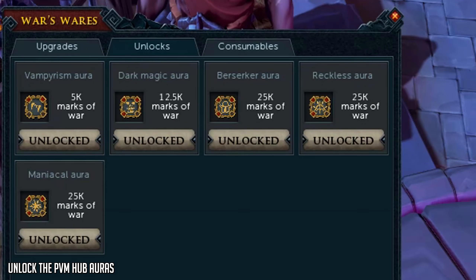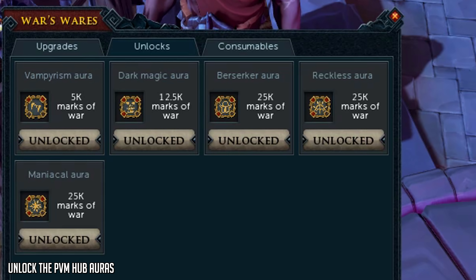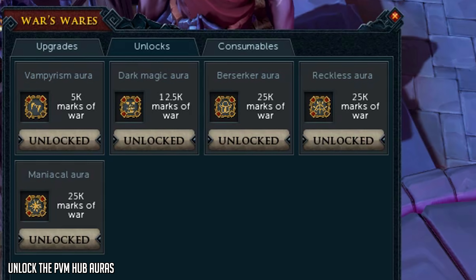Next up, we have obtaining every single PVM aura you can unlock at War's Wares at War's Retreat. These auras cost Marks of War, and you have a cap of 1,000 Marks of War you can gain every single hour, so it doesn't really matter what bosses you kill, though certain bosses give more Marks of War than others. Since the cap is 1,000 per hour, each aura would take you a certain number of hours to gain.